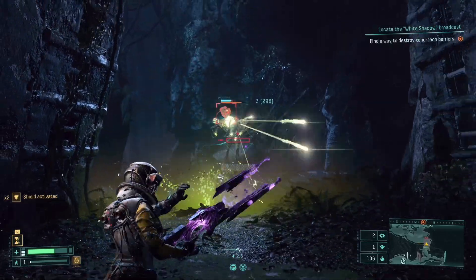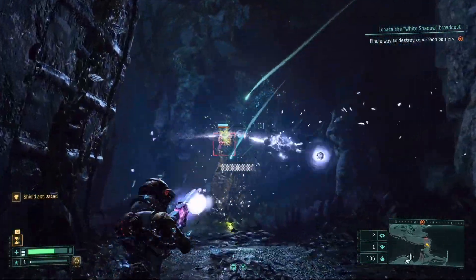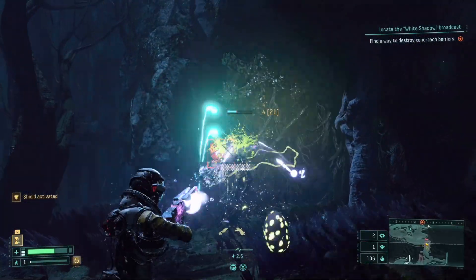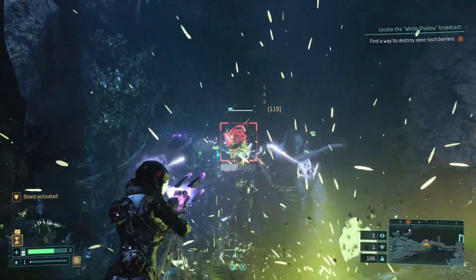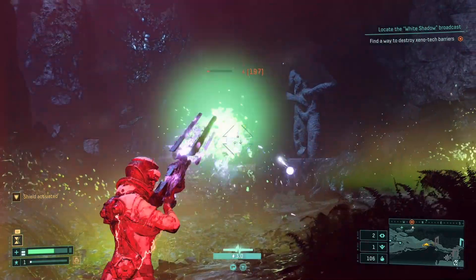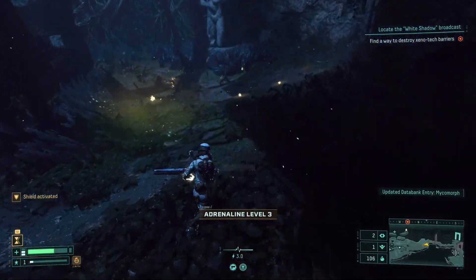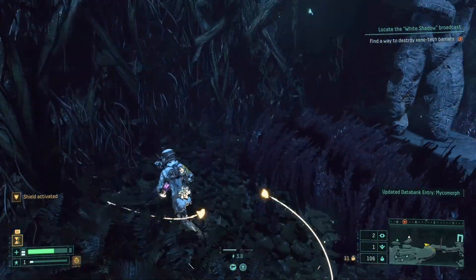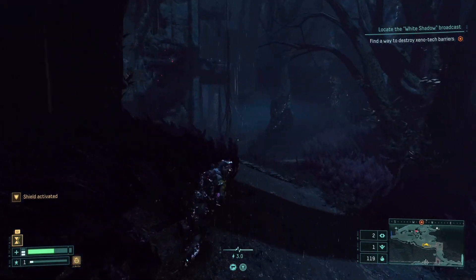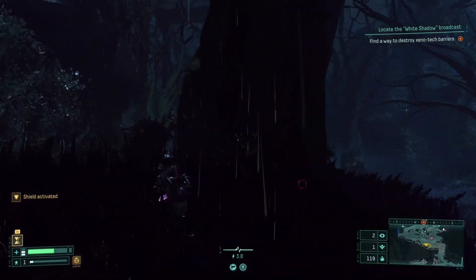That's got a lot of health on it — that has a LOT of health. I'm guessing the weak spot is the top of its head. Oh my god, I think because I ran out of the room it reset, maybe. I'm suddenly not a fan of this one just because it's not a direct shot. But maybe it's not bad — maybe it's just me. We still have a shield active, so we're okay on that front.